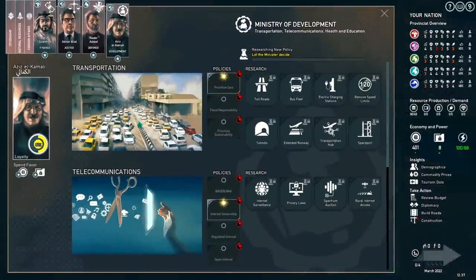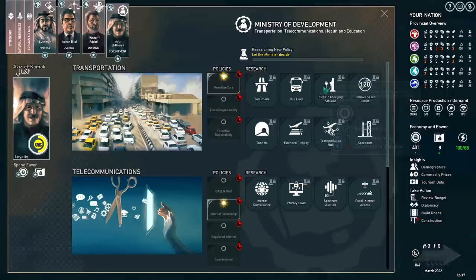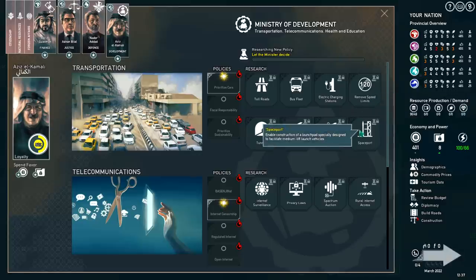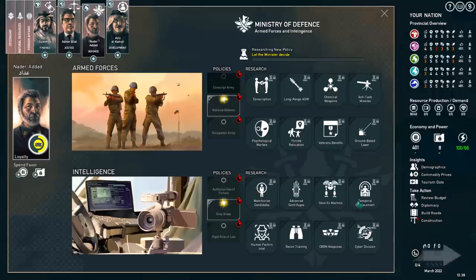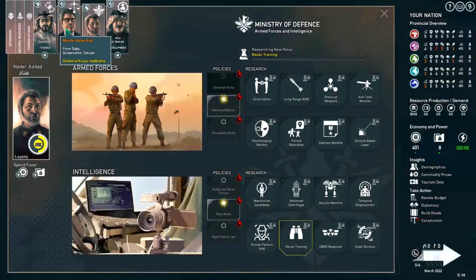We also want to look at our ministers and make sure they're working on something. Right now we're prioritizing transportation. We can get bus fleets going — that'll make urban and liberal people happier, it upsets conservatives, and it makes the environment a little bit nicer. We can also remove speed limits, which will increase our entertainment rating. We'll go ahead and get rid of speed limits. Over here with our military, we can get conscription, long-range missiles, or work on mech warrior machines — it's got a little catapult for its logo. We can work on centrifuges to make nuclear weapons. We can do recon training, which increases line of sight for all military units — I'd suggest we do that, especially since I like to use tanks and mortars.